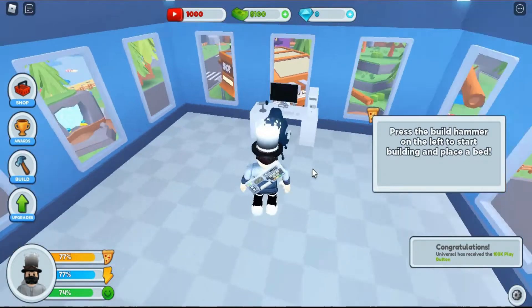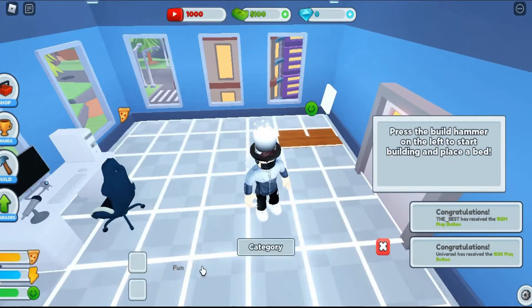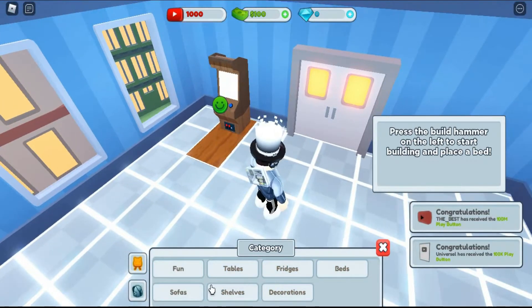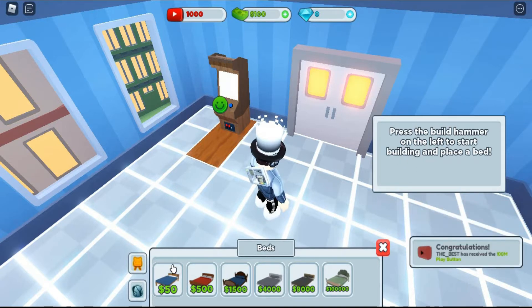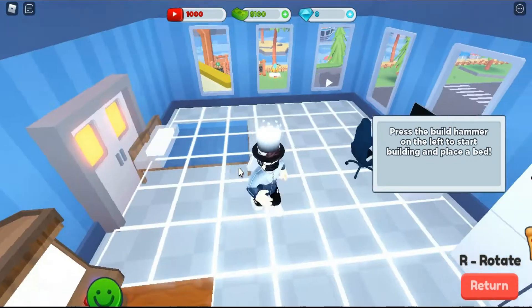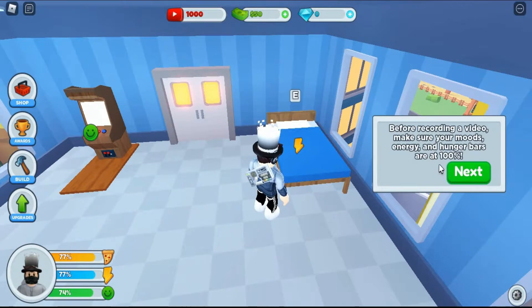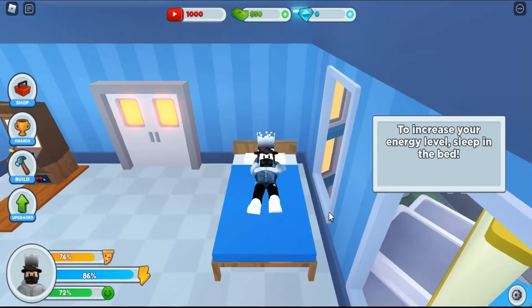Press the build hammer on the left to start building. Place a bed — you don't have a bed in my apartment. Where are the beds? Fifty-dollar bed, cheap. Place it over here. For recording a video, make sure your mood, energy, and hunger bars are at 100. To increase your low energy level, sleep in the bed. What is this sleeping position?